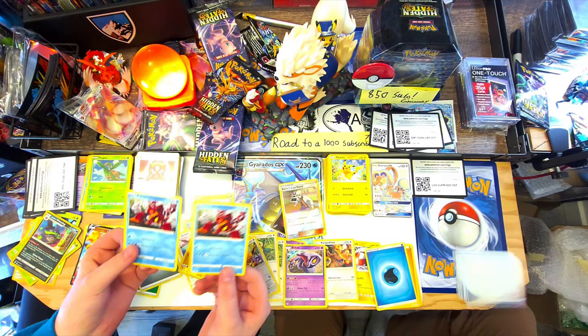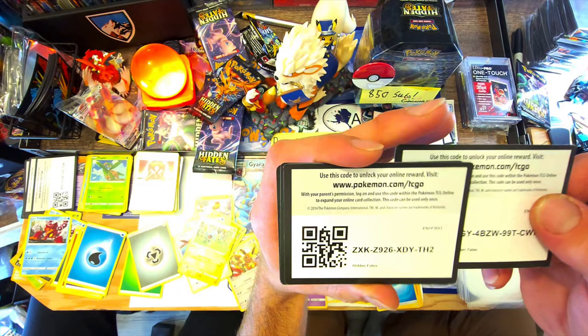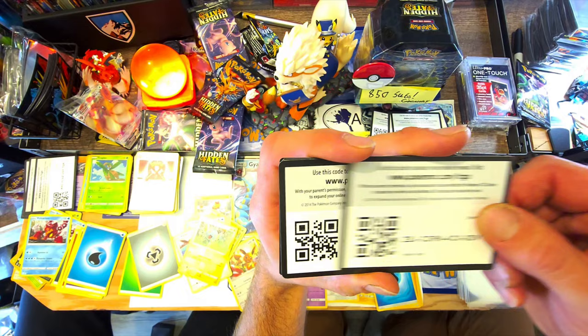We had some pretty cool full art hits today. For you guys staying around — Hidden Fates Code Card, another Hidden Fates Code Card, another Hidden Fates Code Card, and the best one yet, the Collection Box Card. Thank you for tuning in. Red wants to show you his favorite hits of the day — not bad with the Ditto in there. Thanks for tuning in folks, and we'll see you next time.